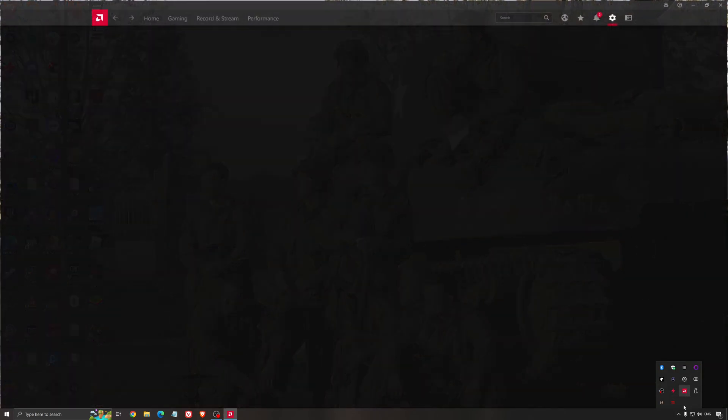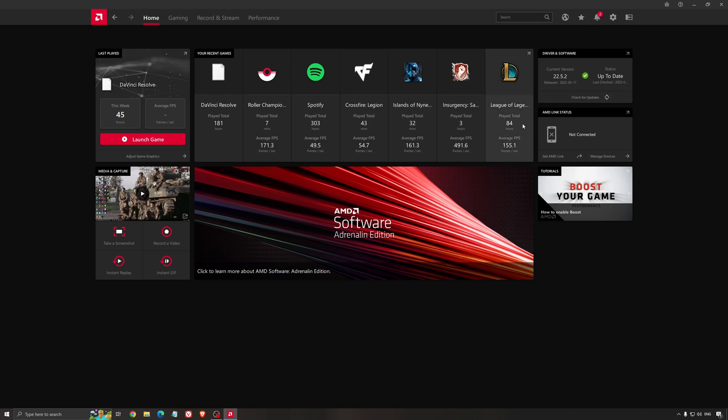Another thing that is really important is your driver. Make sure you have the latest driver from AMD, Nvidia, or even Intel if you have an iGPU on your processor. For example, with AMD you just click check for update and it's going to show you if you have the latest one.